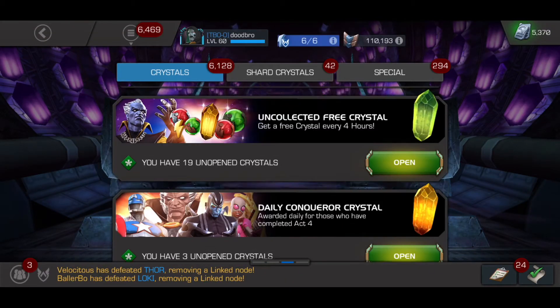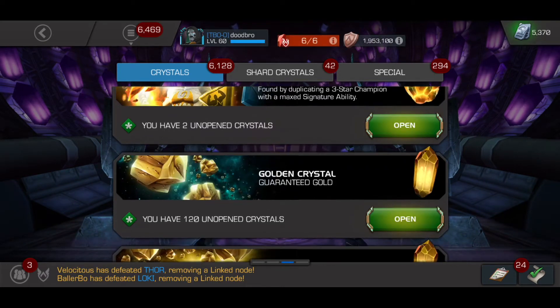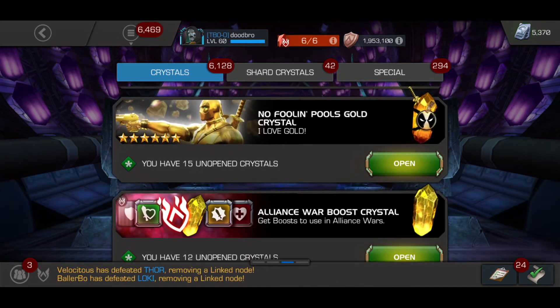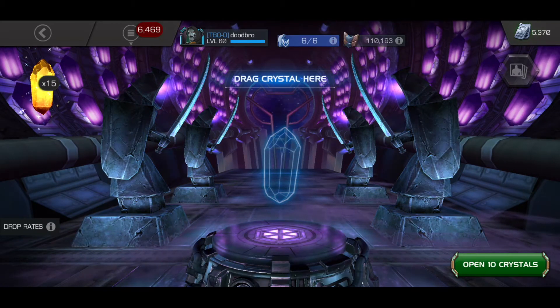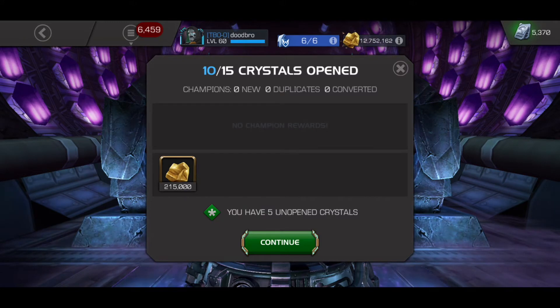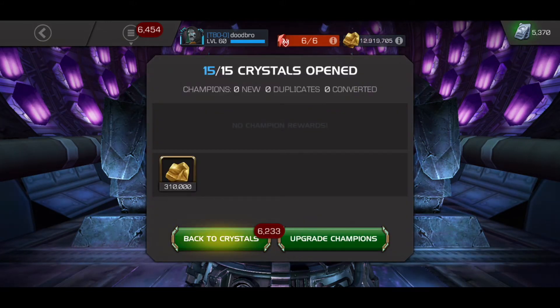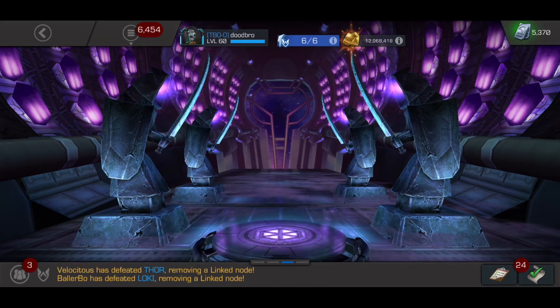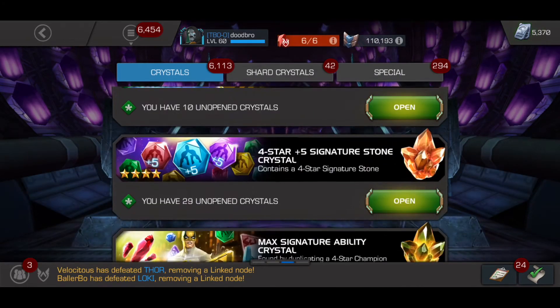First, I want to open the No Foolin' Pools Gold Crystal, see if I can get a gold pool out of here, or just a little more gold. I've fallen — I was at about 21 million gold before, now I'm at about 12 million, but that's still quite enough for ranking champs up.